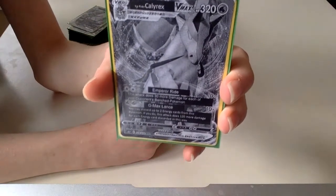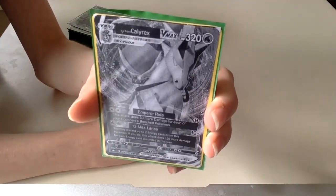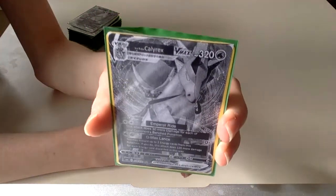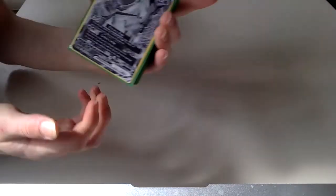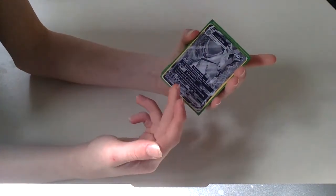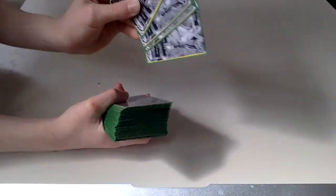Our best attack is the GMAX Lance attack, which is 10 damage, and you can discard up to two energy from this Pokemon, and it does 120 more damage for each energy that you discard. You can do up to 250 damage if you discard two energy from your Ice Rider Calyrex. What you can usually do is use GMAX Lance, and then finish off with Emperor Rai, or you can GMAX Lance for two energy and then next turn GMAX Lance for one energy. We're playing some healing so it can stay alive for a pretty long time.